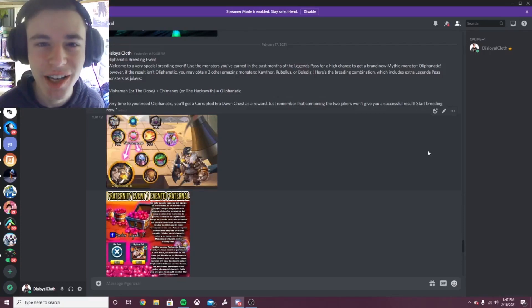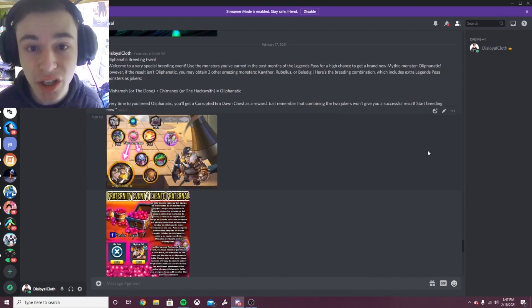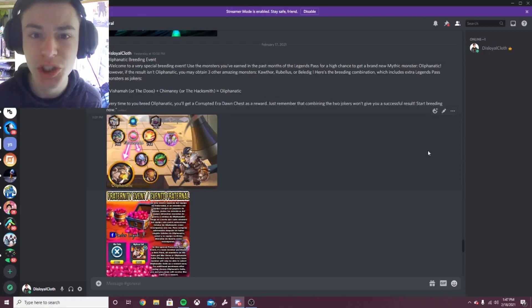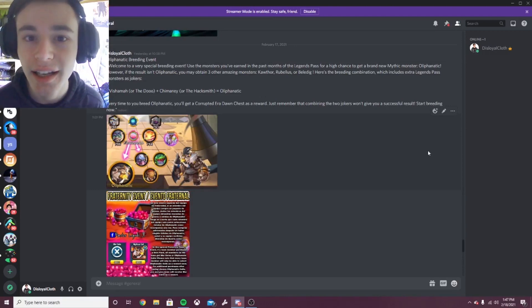Hey guys, it's Vissila Cloth here, and today inside of this Monster Legends Guides video, I'm going to be showing you guys how to get the brand new Corrupted Mythic named Oliphantic. I definitely suggest that you guys try to get this monster because it is actually a Megatont monster, so I can definitely see it being used in all of the different metas. Definitely try to get it. Now let's get into how you can do that.